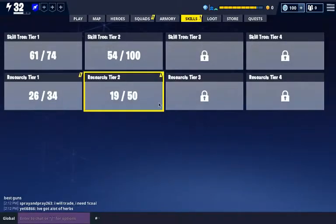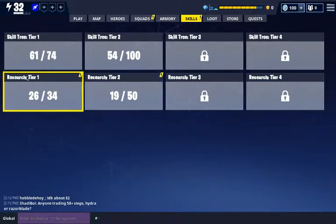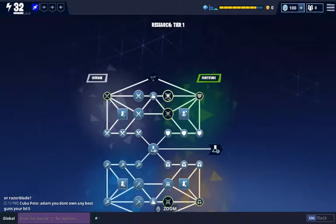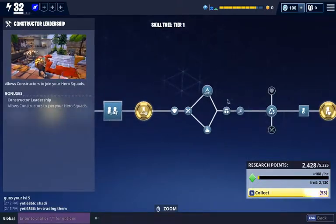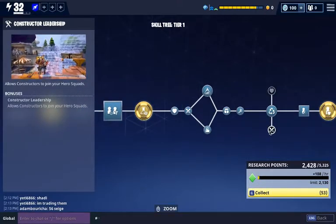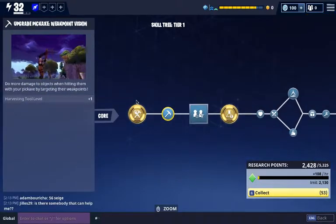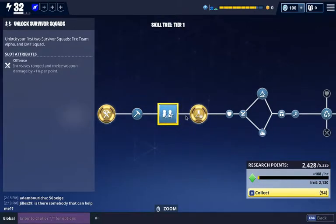Right now I want to talk about the skills. You have a skill tree and you have a research tree of different abilities that you can unlock, which give you different bonuses for the game and do a lot of great things. You'll start off in the skill tree and pretty much follow along — the further along you go, the more abilities you can unlock, like upgrading the rarity and ability of your harvesting tool and unlocking some survivor squads.